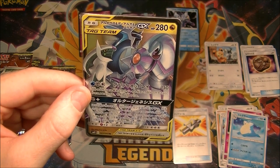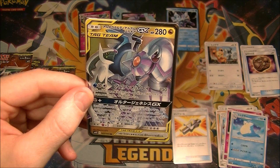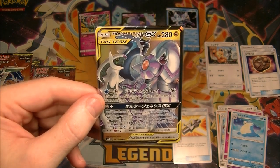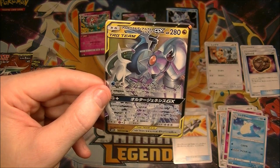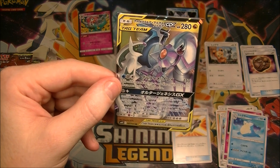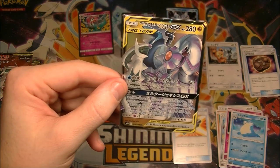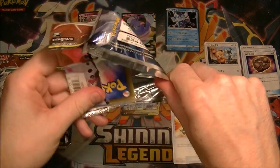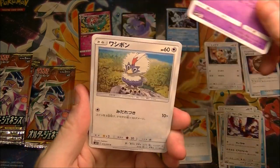The first attack is called Ultimate Ray — 150 damage for one water, one metal, and one colorless. Search your deck for up to three basic energy cards and attach them to your Pokémon in any way you like, kind of like a Pikarom. And then Altered Creation GX for one metal plus: for the rest of the game, your Pokémon's attacks do 30 more damage to your opponent's active Pokémon. Pretty good. If this Pokémon has at least one extra water energy attached to it, in addition, when your opponent's active Pokémon is knocked out by damage from those attacks, take one more prize card. Wow — if that's for the whole game, that's pretty crazy. That's a sweet looking artwork, but we want to see a statue one. That's really what I want to see, and I'm still going to look for the other statue pieces.